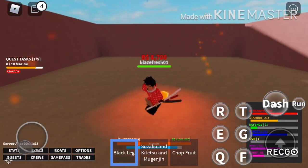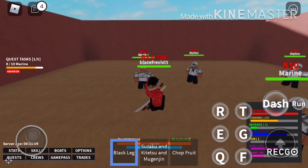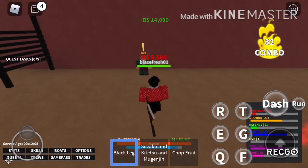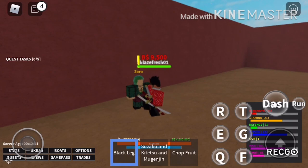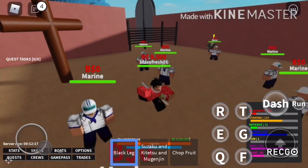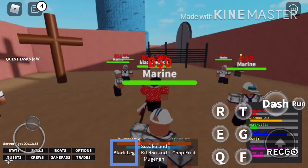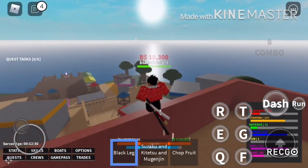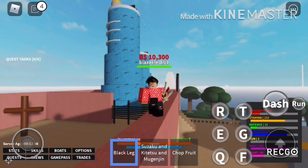With quest scrolls — which you can beg a friend for or grind money to buy — you can activate extra quest slots. The first scroll is 500k belly, then 1 mil, 1.5 mil, 2 mil, and 2.5 mil to activate all of them. With all activated you earn around 50,000 belly every run. That's it for episode one of this starter guide — next episode I'll show more quests and new training locations.